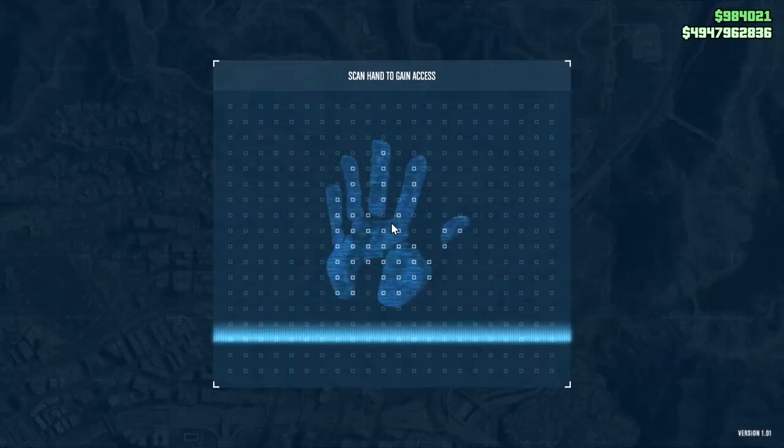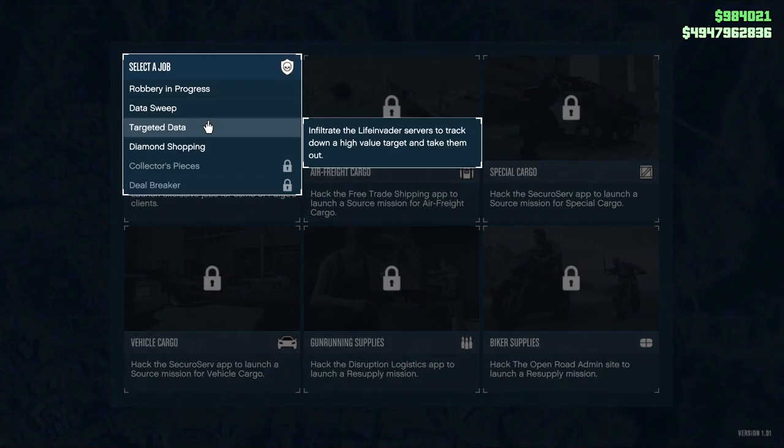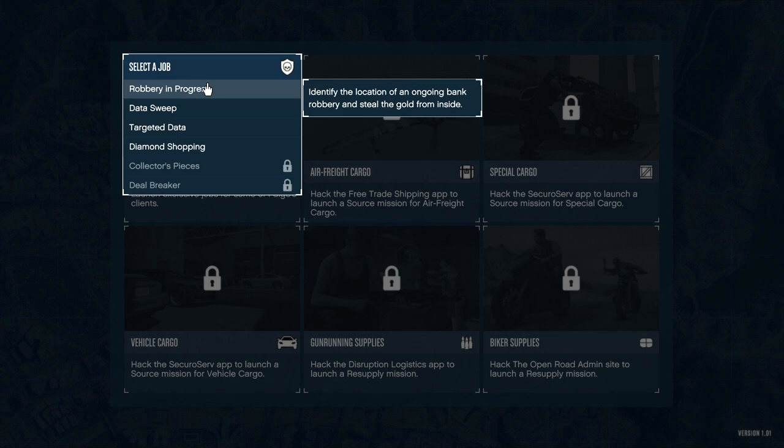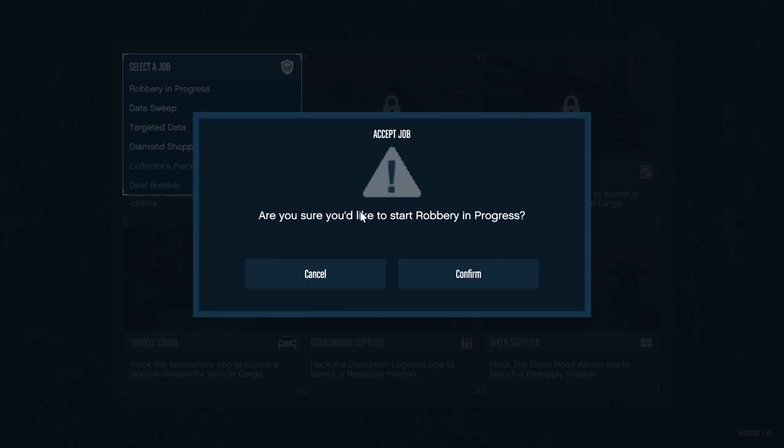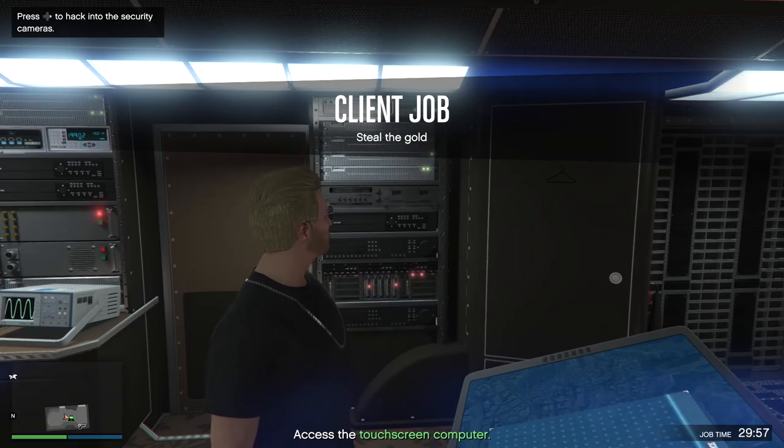For this glitch to work, you're going to need a Terrorbyte. Or if you do not have one, you can get a friend to do this with you if he has a Terrorbyte. First thing you want to do is go to your Terrorbyte, go into the client job section, and start the mission Robbery in Progress.